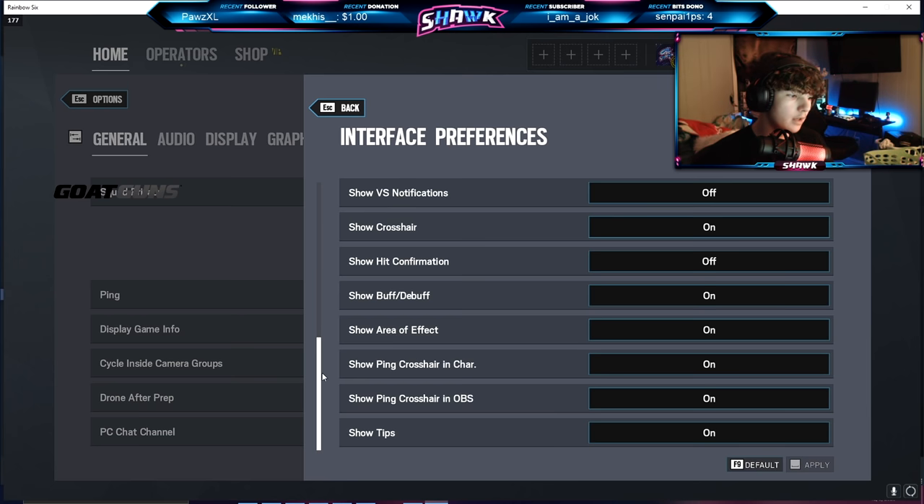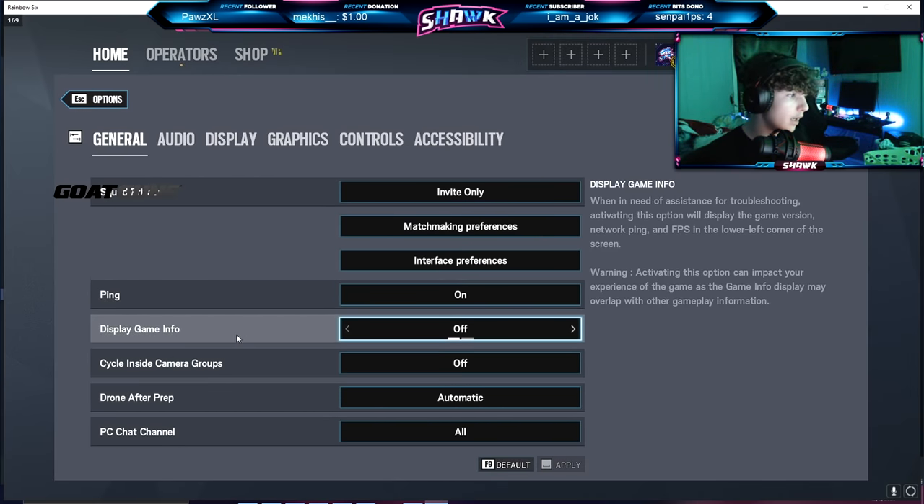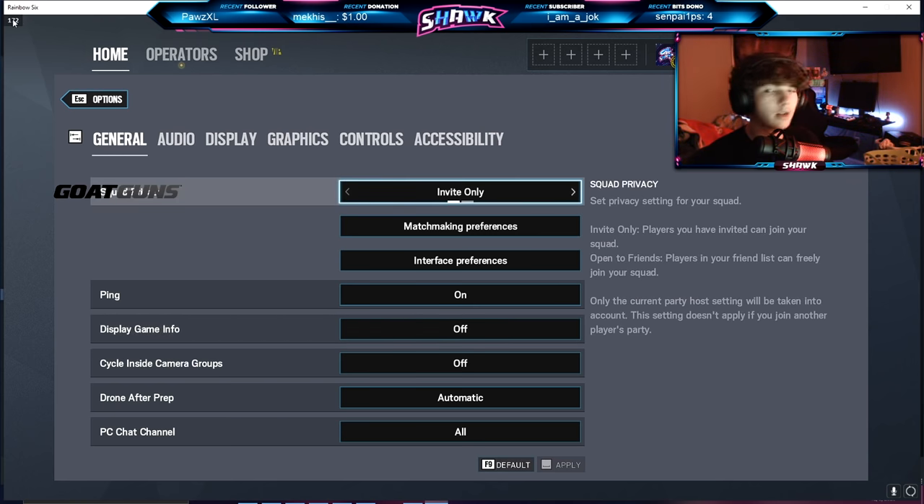That's the end of the interface settings. Next up we have ping — ping is on. Game info I have off. This is like if you want to know your MS and your FPS and things such as that. Personally I think it's a little bit distracting, it's too big in the bottom left of my screen. I prefer to have the Uplay FPS counter on — you can get that by hitting Shift+F2 on PC, going to settings, then FPS counter, and checking that on.